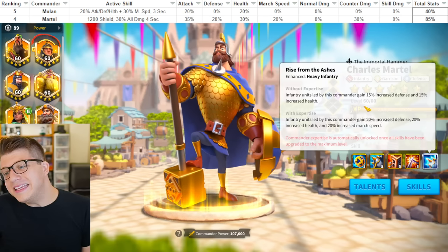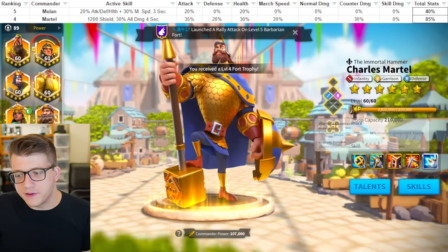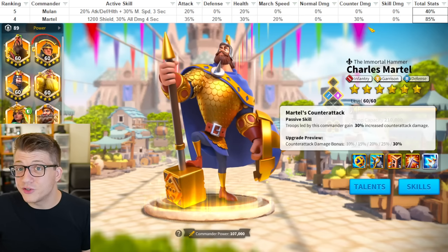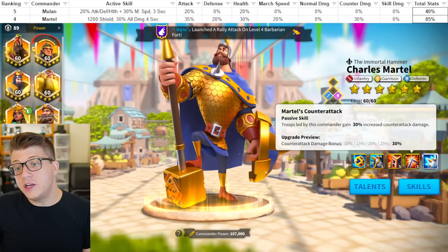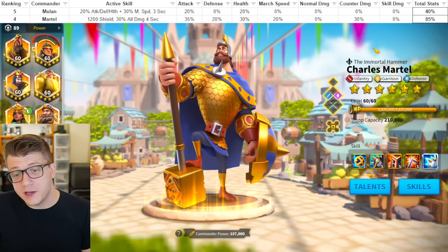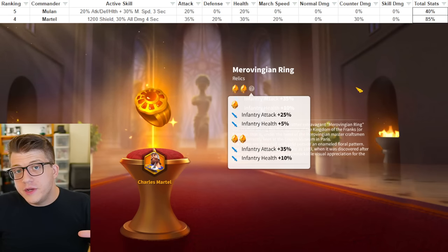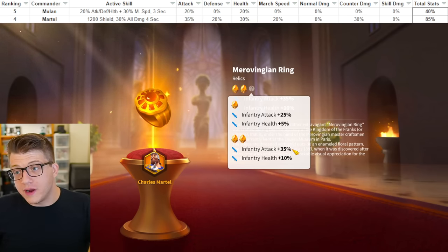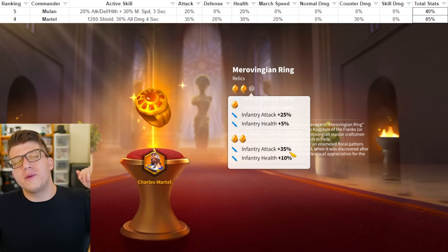He still gets 30% of tanky stats at 5511 — 15% defense and 15% health — which is still really nice. His third skill doesn't do anything unless he's on your wall, and the fourth skill gives 30% counter-attack damage, which is actually quite good. That means he's very prickly if he is swarmed in the open field. He also has the defense tree, and combine that with his tanky stats and 30% all damage, and you actually have a commander that can hurt quite a lot if you try to swarm him down.